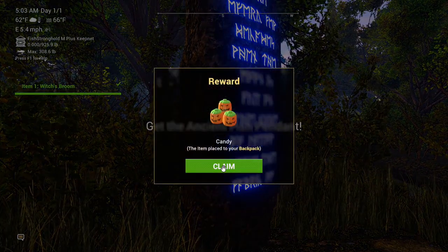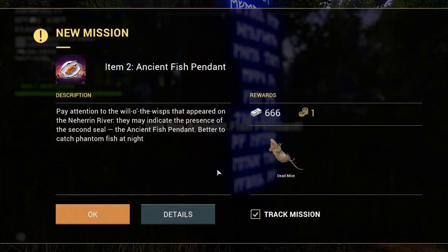We get candy. I was at it last night and I didn't run around and get all the stuff I could get. Item 2: Ancient Fist Pendant — pay attention to the will-o-wisps that appeared on the Heron River, and they indicate the presence of the second seal.